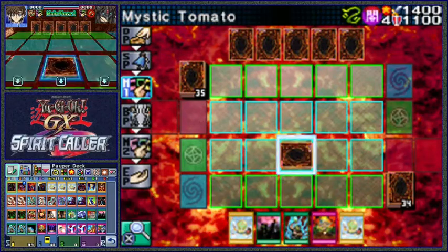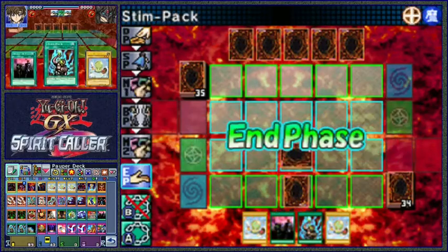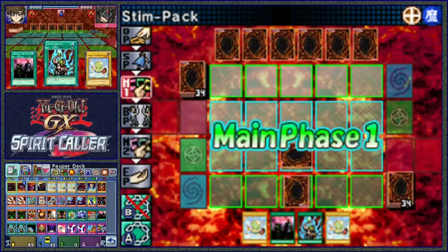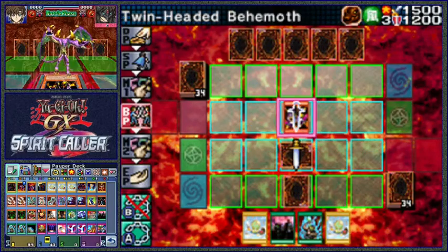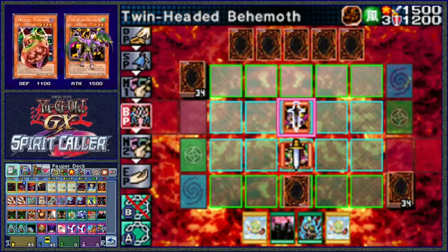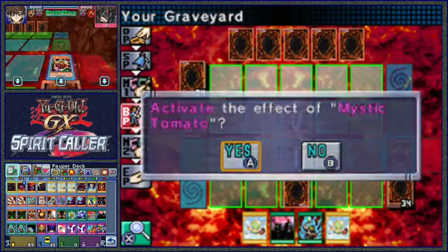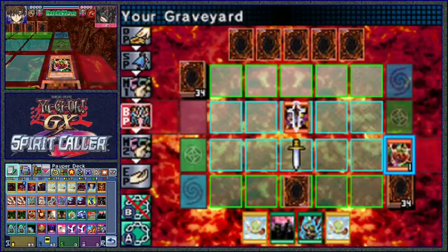Good old Mystic Tomato - what a great pick-up. The attack's over and we get a recruit. No harm's done either - he is gonna destroy it, it's fine. And look at all these targets! I'll use that effect. What do we have? Look at what we got!